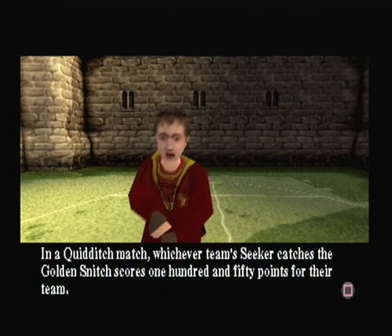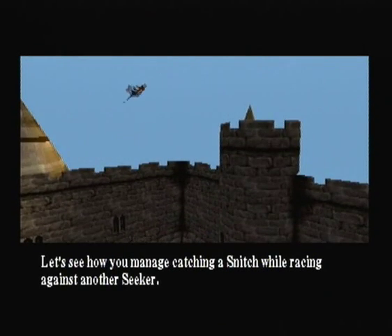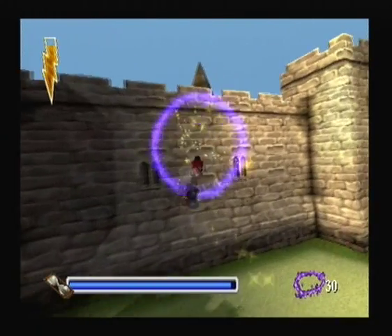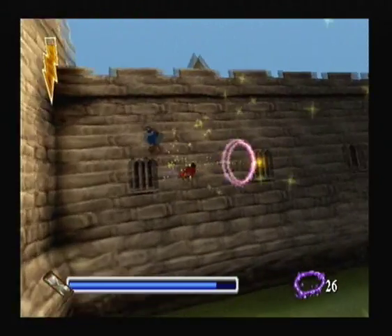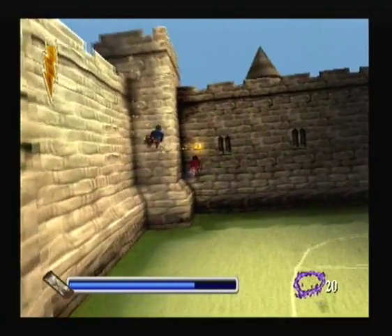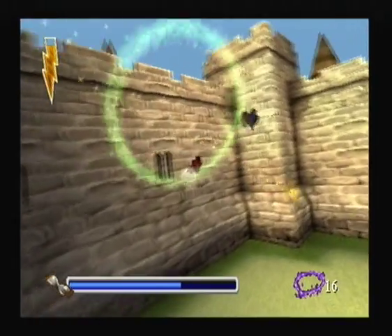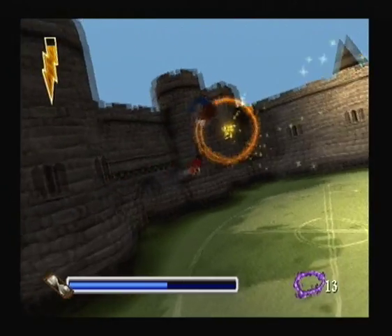In a Quidditch match, whichever team's seeker catches the golden snitch scores 150 points for their team. This often results in that seeker's team winning the match. Let's see how you manage catching a snitch whilst racing against another seeker. Excellent. Ready? Three, two, one. Okay, so we've got a race against another seeker here. This is basically what it'll be like in the Quidditch match. The blue rings are the first rings you'll go through, then you'll go through red. In the actual Quidditch game, the other seeker comes when the red rings appear, and once you get the orange rings that means you're basically close to catching the snitch. There will be a bar showing how close you are to the snitch instead of the number of rings left.